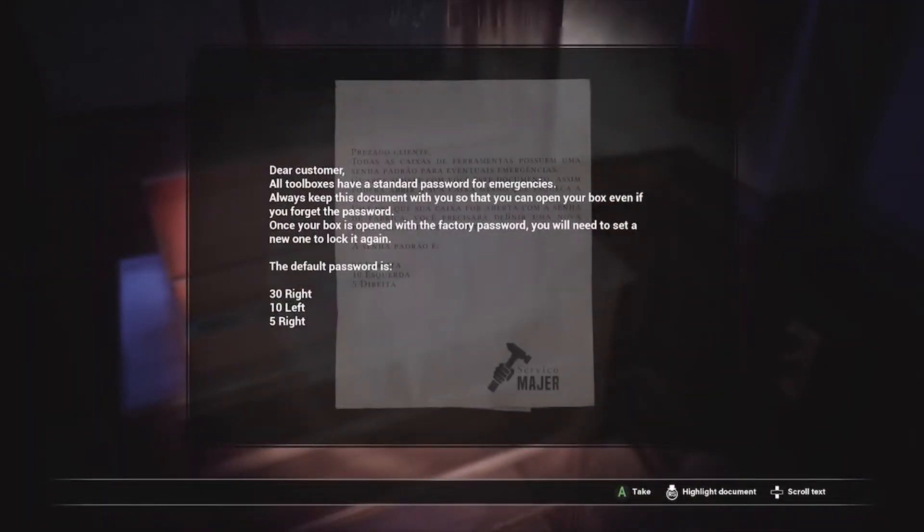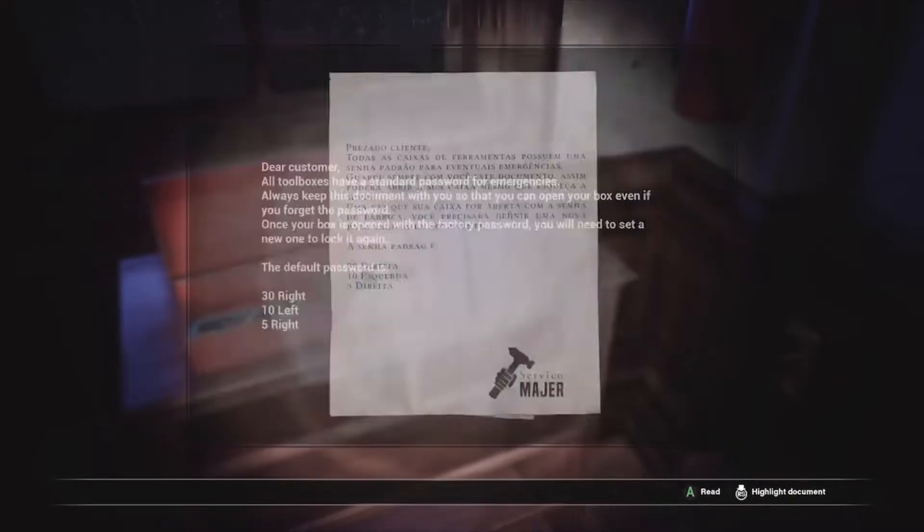Dear customer, all toolboxes have a standard password for emergency. Toolboxes have a password? What the hell? Always keep this document with you so that you can open your box even if you forget the password. Once your box is open with the factory password, you will need to set a new one to lock it again. The default password is 30 right, 10 left, 5 right.